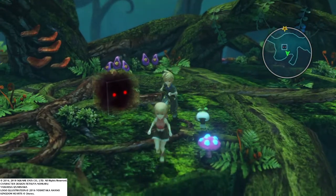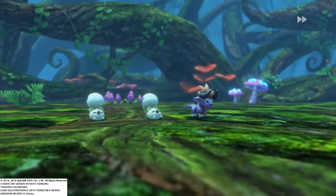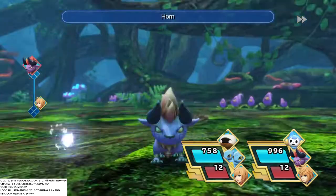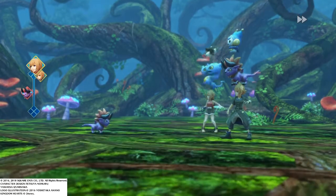Oh, that thing looks ominous. We don't want to touch that. It's basically a high-level monster in that little cube with the red beady eyes there. Baby Hemoth and Reaver Mews. We already got a Mew of our own that we can evolve into Reaver Mew.